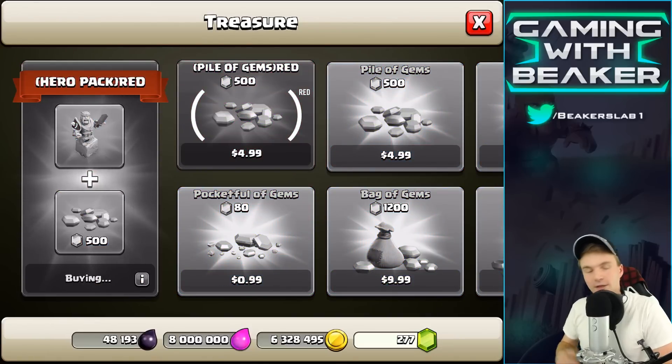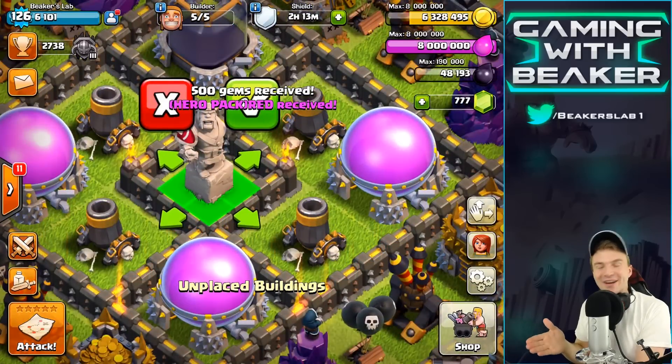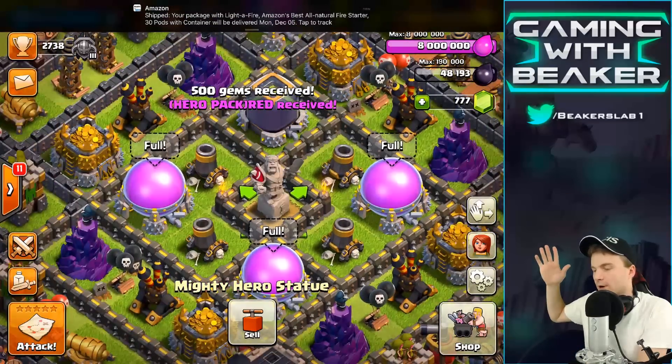Let's do this, dude. Here we go. And we're going to put it right in the middle of this base — we're actually going to make a Barb King statue base. So let's go in here. Wait, hang on — close your eyes while I show you my password. Look at where it went, dude — it went right to the middle. It knew where we wanted it. There it is, man. Boom. Perfect.